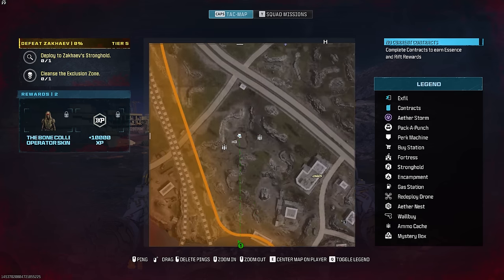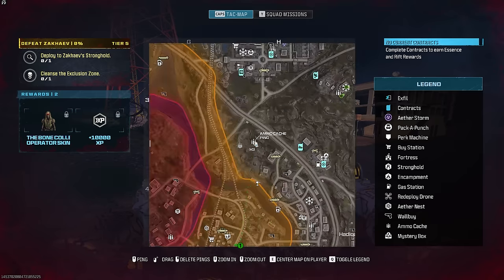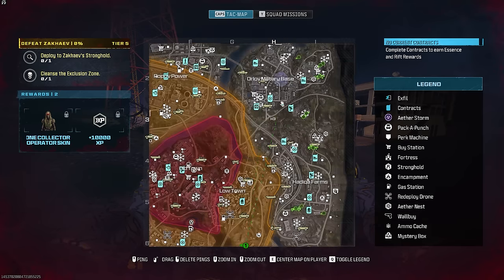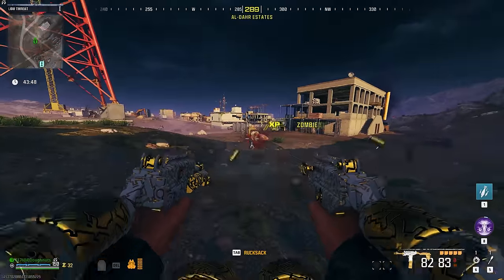The first thing about the Red Worm is you're going to be looking for these ammo caches. There are only four spots this can be, but when you see two ammo caches right next to the storm, that means that's where the Worm boss fight is going to take place.